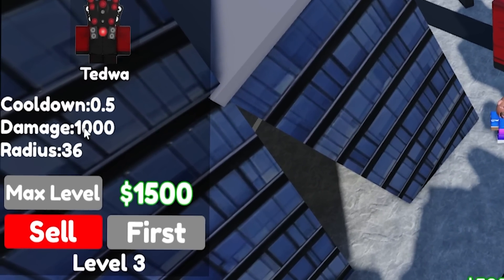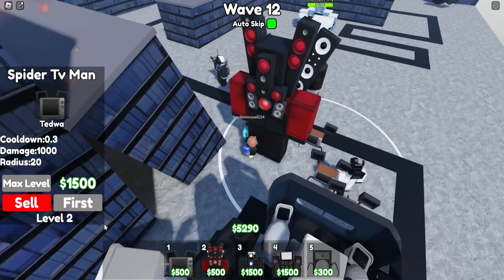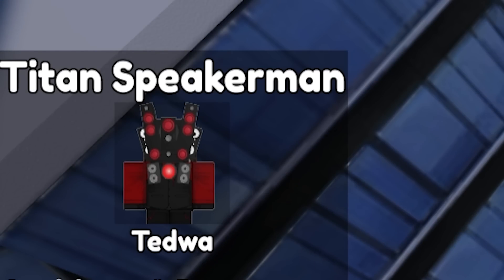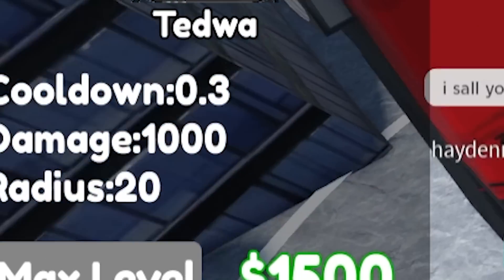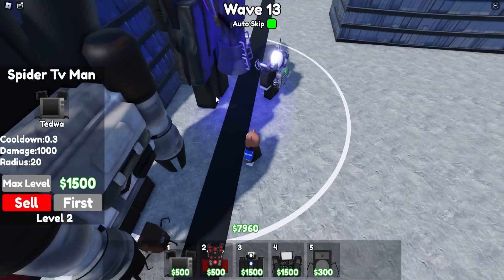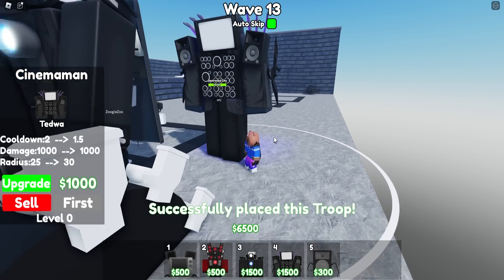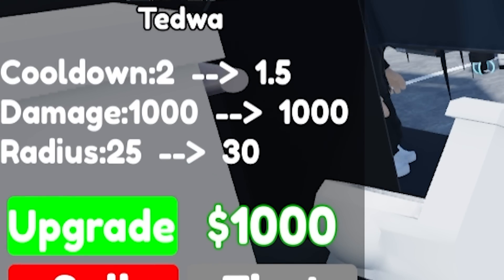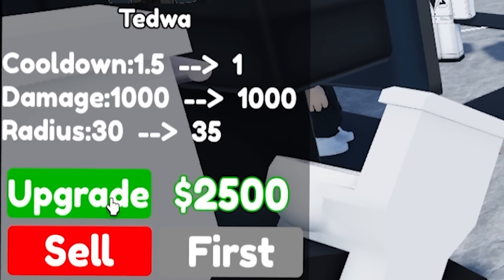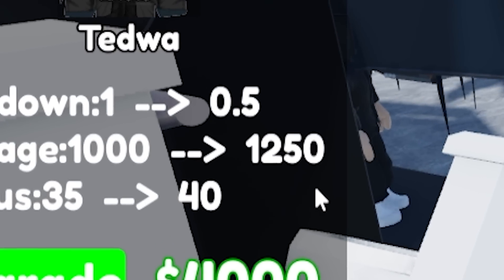We've got this Titan Speaker Man — just a regular one for now. Let's max him out. He does 1,000 damage at only level three. You might as well get the Spider TV Man because he's level two and doesn't cost as much. It takes three more upgrades for the Titan Speaker Man to reach 1,000 damage — that's pretty insane. We also got our Titan Cinema Man. Let's place him down. He already does 1,000 damage for just 1,500 spent.